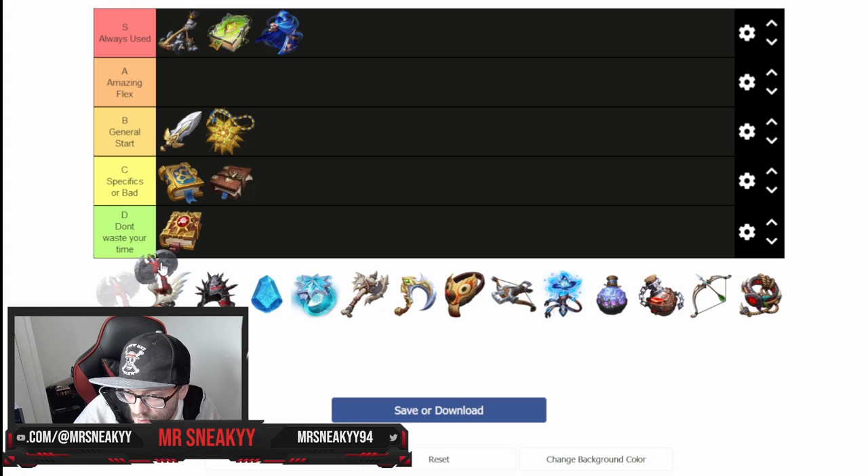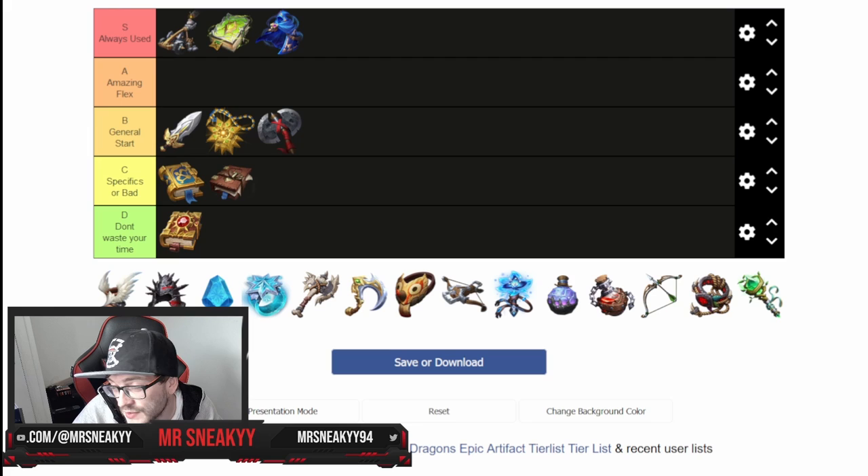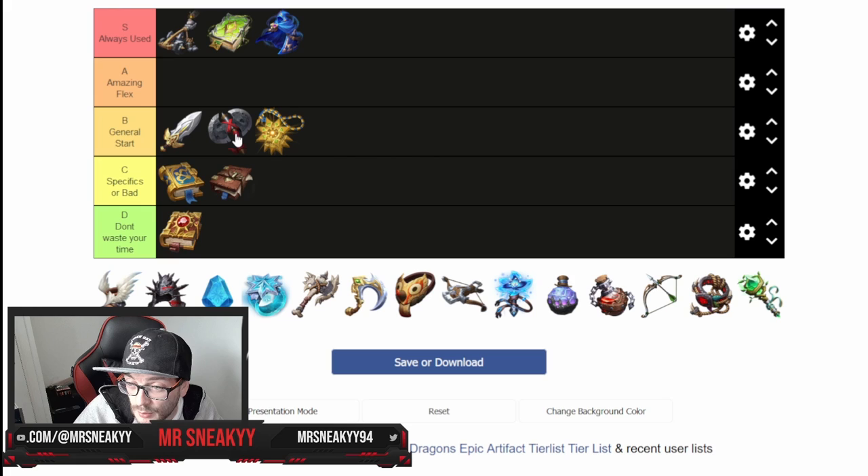The Berserker Axe is actually a blue artifact, and the cool thing is it's a really good artifact even for free-to-play players. It's going to allow you to nuke a single target really fast, and the single target nuke does a bunch of damage — it's actually way better than the Amulet of Glory. It allows you to push through content and you'd be surprised how much content this will push you through in the early game, especially when you're looking for the A and S-tier artifacts. Definitely a B-tier artifact in my eyes.